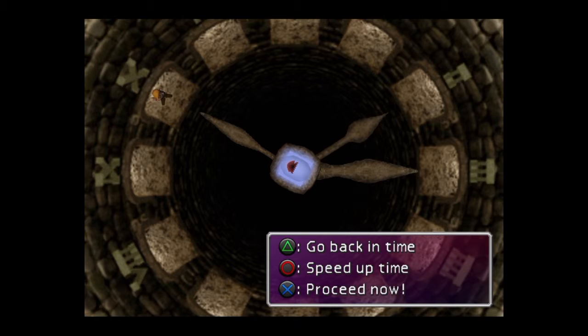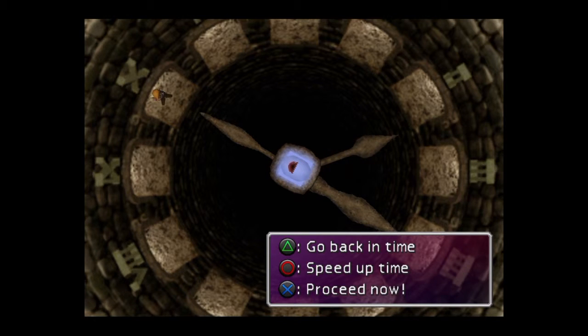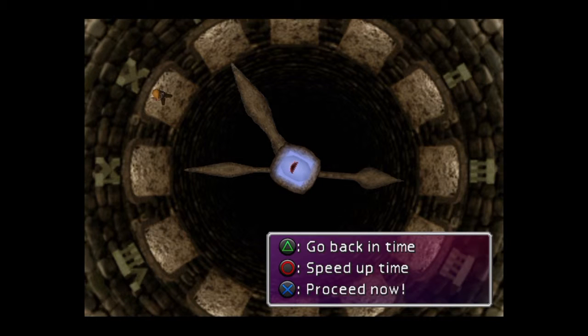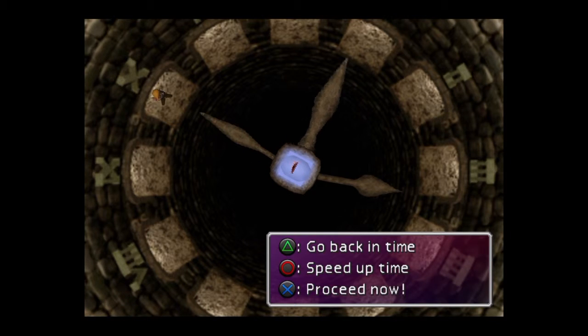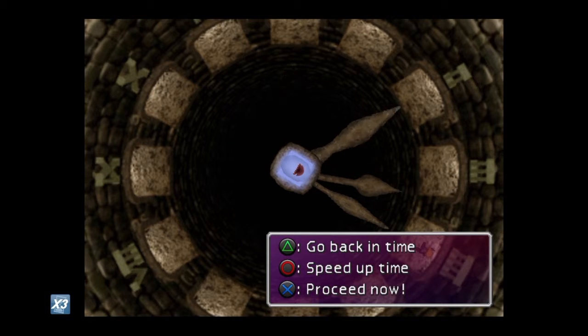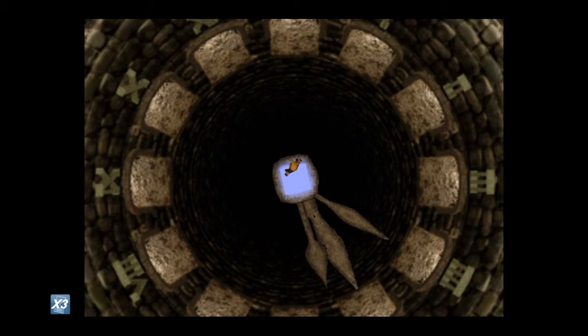What we're going to show you today is where to find your first Ribbon. The Ribbon is a very important item in the Final Fantasy series — it essentially is a Panacea or Esuna, the remedy to all of your problems. Every single negative status effect that can be applied to your character is blocked and prevented by this, which means you should probably put it onto your healing character to prevent Silence.